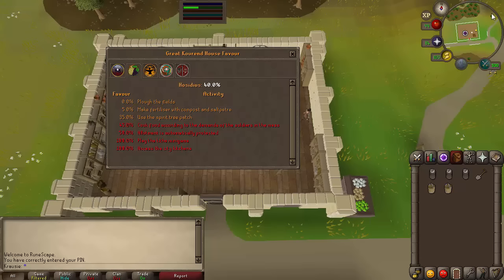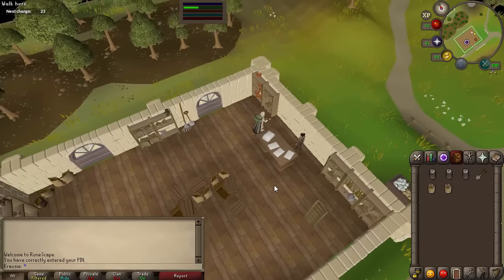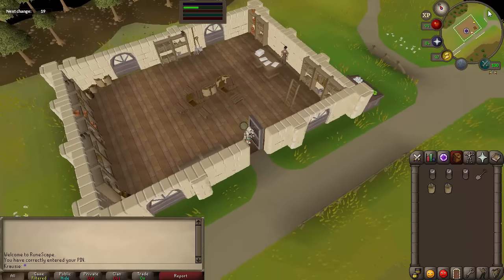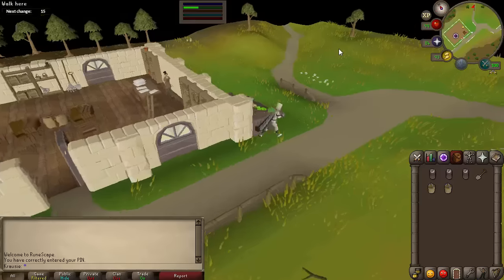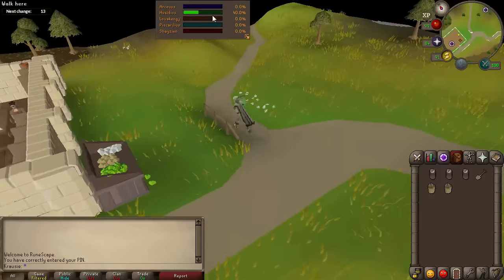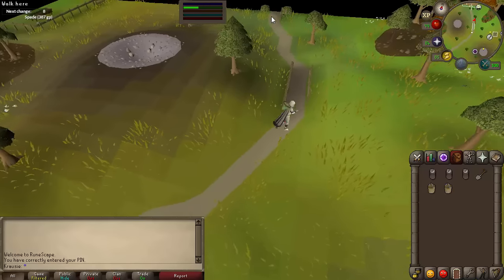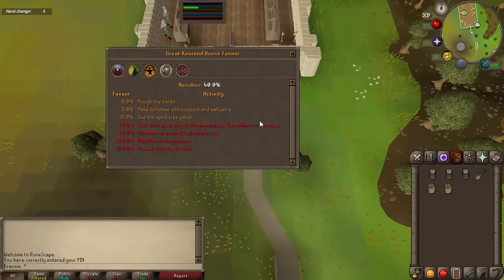Once you actually have the favor, which I do right now, you can just plant the tree and protect it. Then you can drop down from there — it doesn't have to be fully grown. You can drop down before it's fully grown and it'll still grow as long as you protect it. I'm going to go ahead and do that right now because I'm not too interested in anything else House Hosidius has to offer.